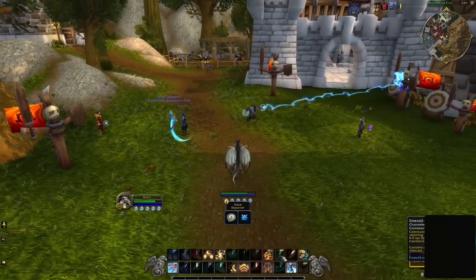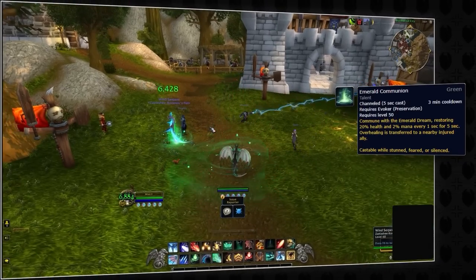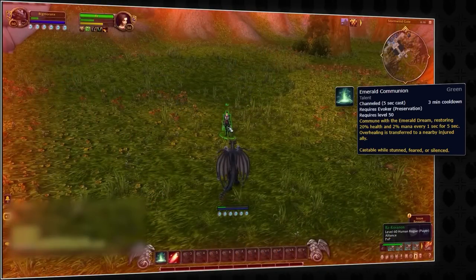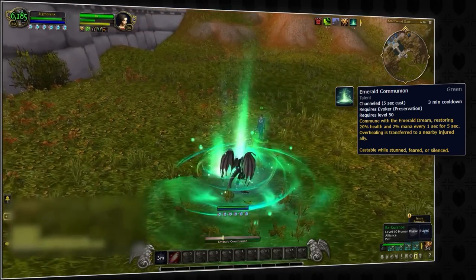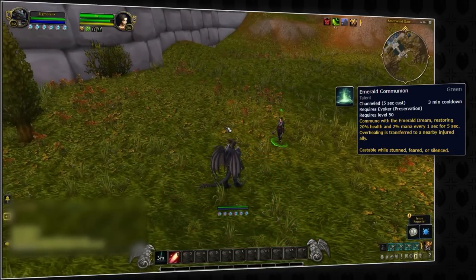Move aside Zandalari troll racial — there's a new channeled heal in town and that ability is called Emerald Communion. With a long 3-minute cooldown, this spell restores both 100% health and 10% mana to the evoker. An important note: it can be used while stunned, feared, or silenced, and could even be combined with the Aura Mastery effect from their wall. This will make evokers extremely difficult to kill and hard for them to run out of mana.